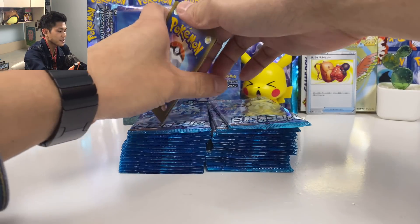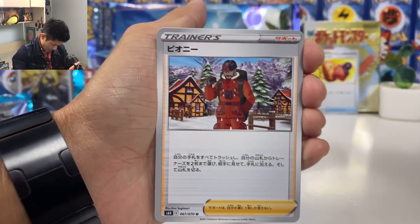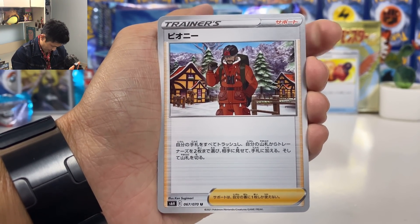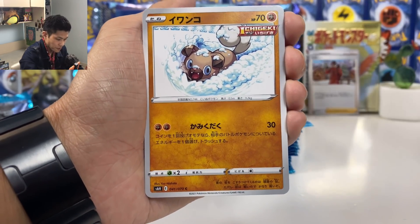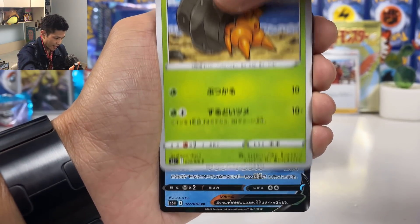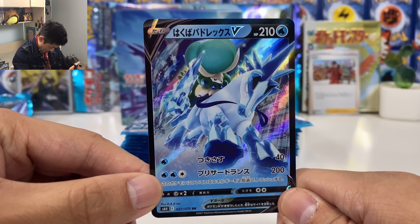I must say the cards in this set are actually pretty useful. Peony — discard your hand and search your deck for up to two trainer cards. So let's put all the useful stuff aside. We got Rugroth, Ichigeki, and we have our first V card!